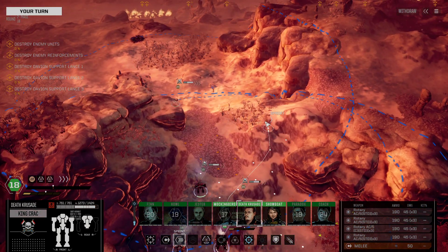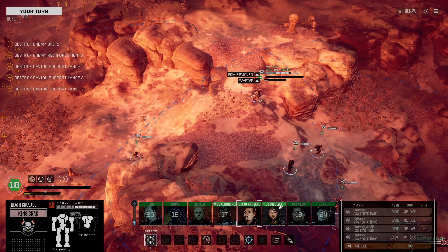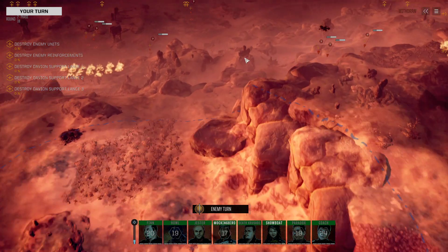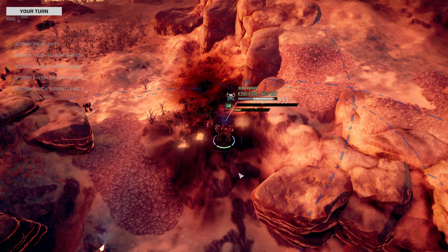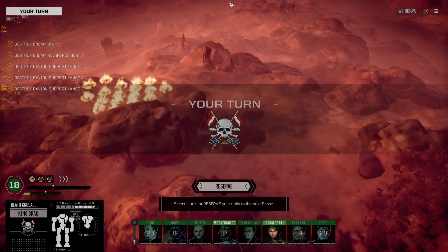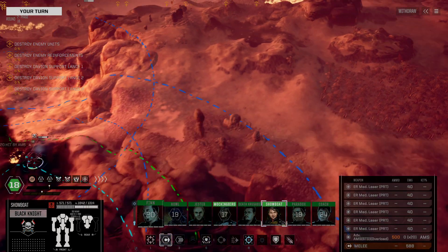King Krak probably has no target, which is a little bit sad. I'll attempt to avoid the unstable terrain so I can keep running him as much as possible — he needs to actually see his targets to kill them. King Krak getting shot at with the Thunderbolts. So we're able to avoid most of the damage from the Shiltron.